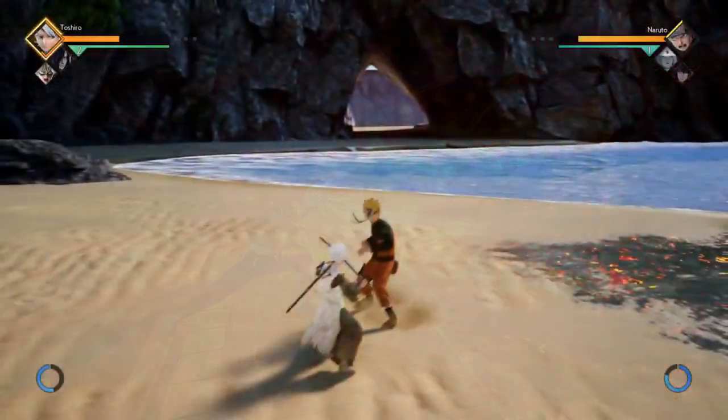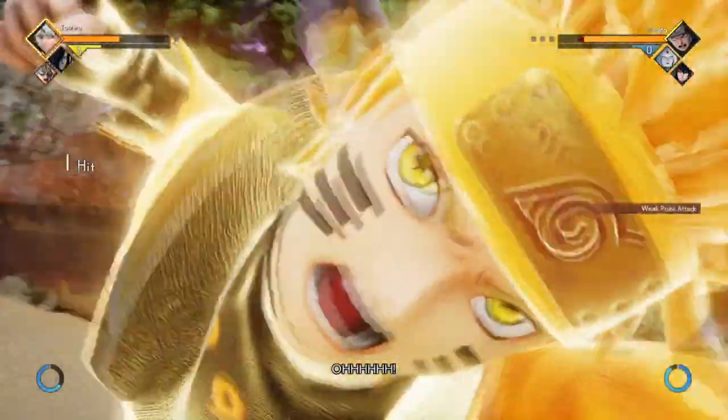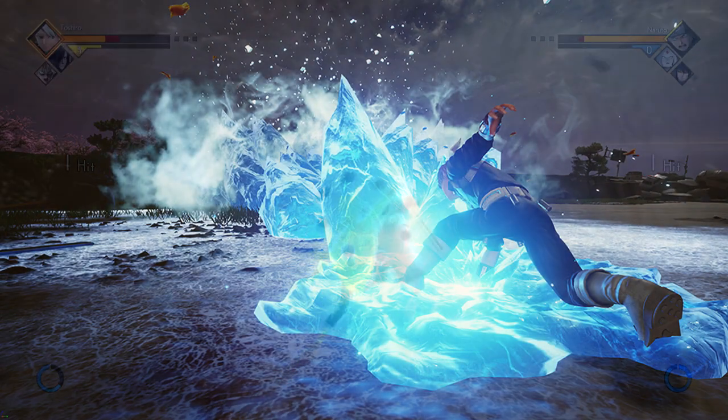Another move I predicted, and that actually kind of ended up being in his moveset, was his Ice Wall. Now it looks like this is the game's own version of the move.